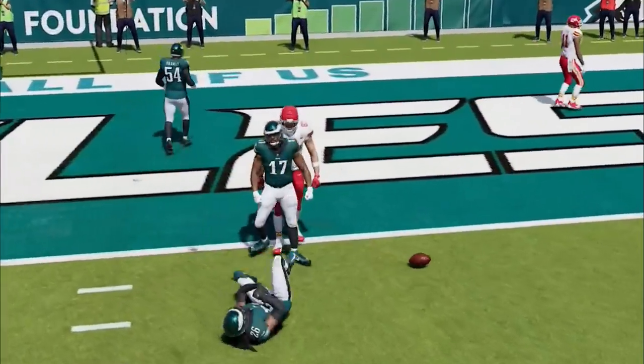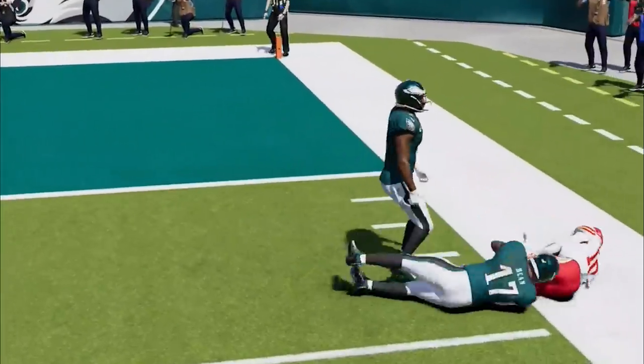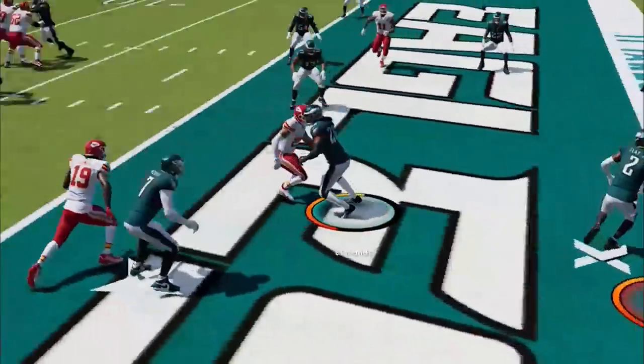My best red zone defense is usually cover 4, as it gives the most coverage in the end zone and the best run defense. I have to watch Kelsey though — we almost get an interception. He comes out heavy on the next play so we run commit, and we're lucky he takes the check-down before trying to go back to Kelsey one more time in the end zone, but he throws a pick to end the threat.